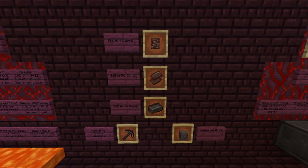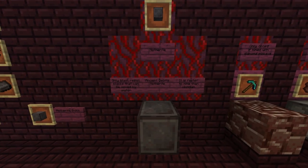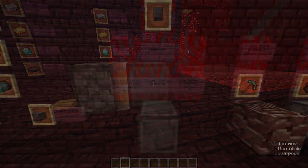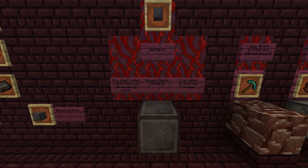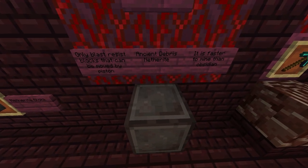Before I go on about how you create Netherite scrap, let's have a look at the Netherite block. This Netherite block is very special because it is the only blast-resistant block that can also be moved by a piston — so it's like obsidian but moveable. This block will also float in lava, and I love the texture — it actually looks like titanium. As well as that, it's faster to mine than obsidian, although it's still pretty slow.